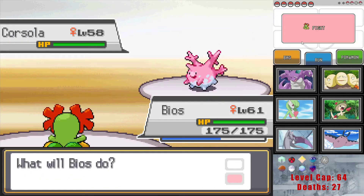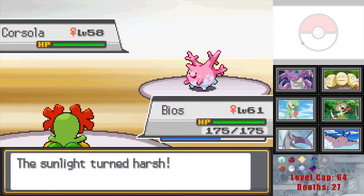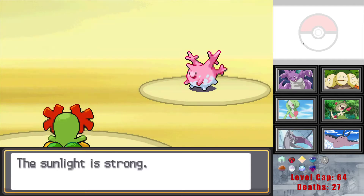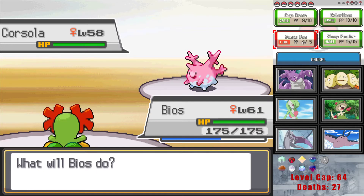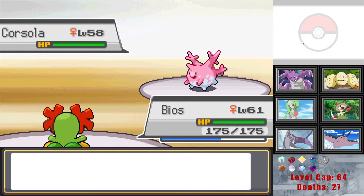Alright, rocks don't really matter — let's set up a Sunny Day. We outspeed it to begin with. It goes for Spikes, I really don't care. Wait — Corsola is actually Rock type, right? It doesn't just have rock moves — it's actually Rock type, making it four times weak to Grass. I guess I didn't really need to do the Sunny Day here but it's probably a pretty safe setup.